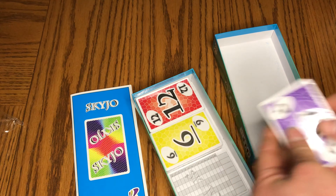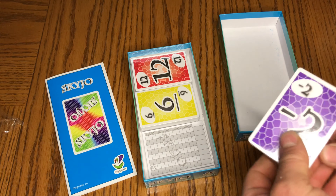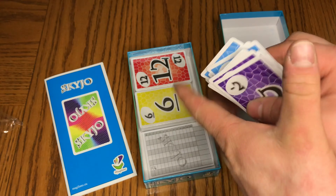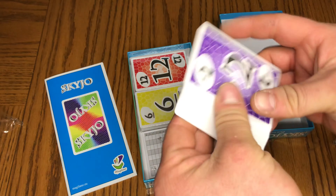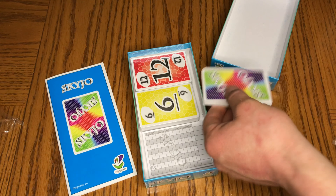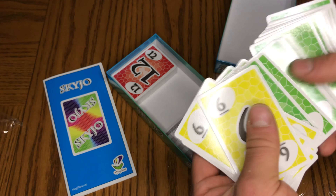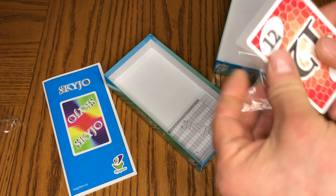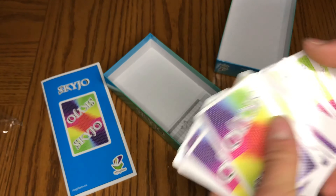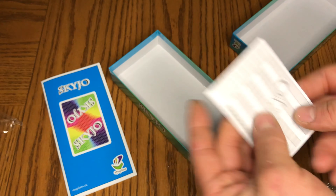And then we just have cards, and a little score tracker — your score sheet. The cards don't feel too bad. They're not super high quality or anything, but similar to like a Uno or Skippo card. Not too bad. A bunch of cards and a little set of score sheets.